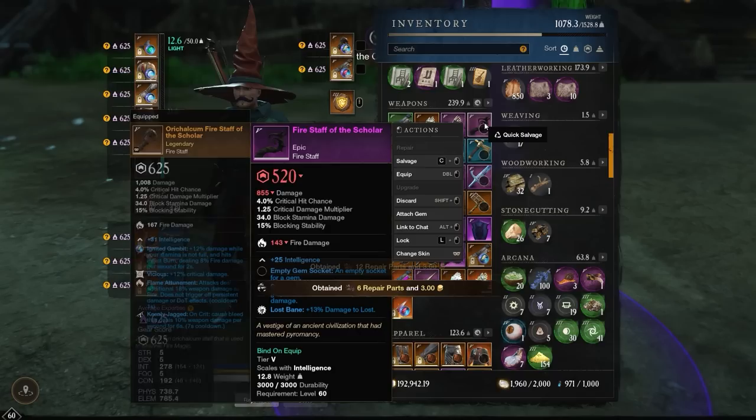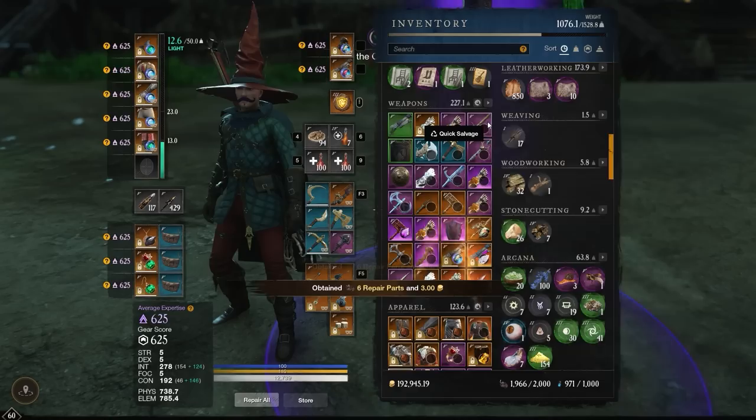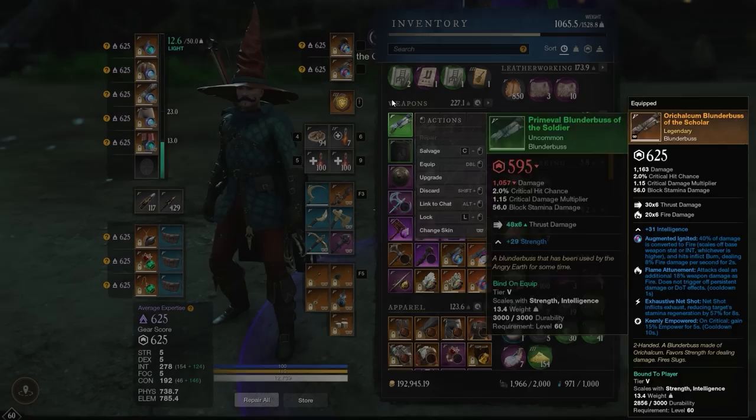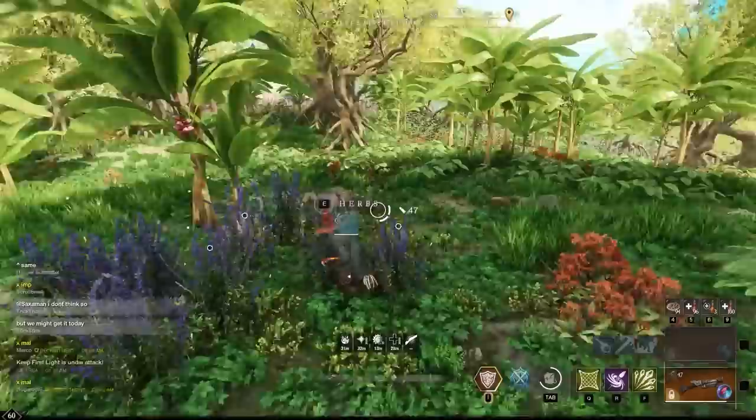Know that if you are dismantling and there is a purple item in the bundle, be very careful — even purple items will be immediately dismantled unless you have them locked. The only item that will NOT be immediately dismantled is a legendary item; that one will still ask 'this is a powerful item, are you sure?' Anything green, blue, purple, gray, or white will be immediately dismantled.